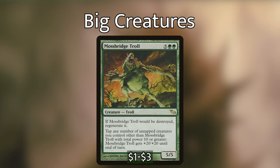Mossbridge Troll is five green green for a 5/5 troll. If it would be destroyed, regenerate it. Tap any number of untapped creatures you control other than Mossbridge Troll with total power ten or greater — Mossbridge Troll gets +20/+20 until end of turn. Importantly, Elena tracks the last creature that entered the battlefield this turn, so if you play Mossbridge Troll as a 5/5 and then activate it to become a 25/25, tapping Elena will generate 25 red mana.